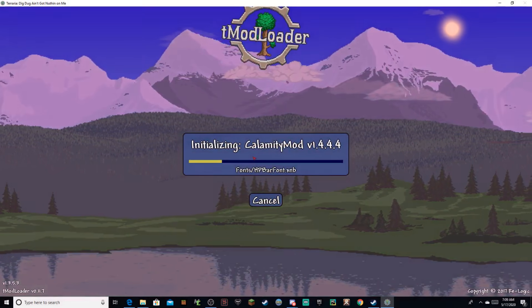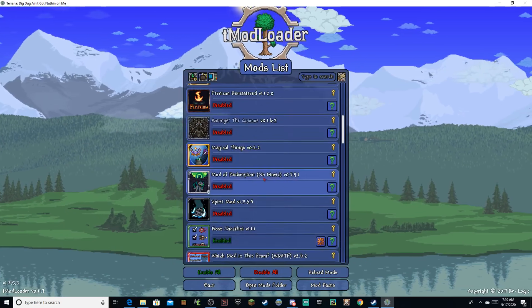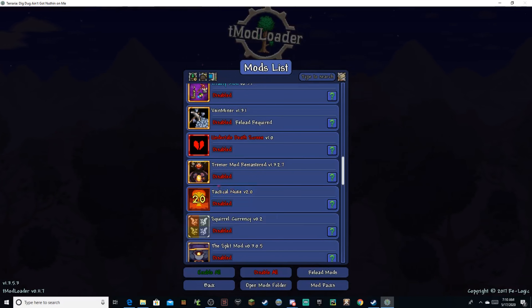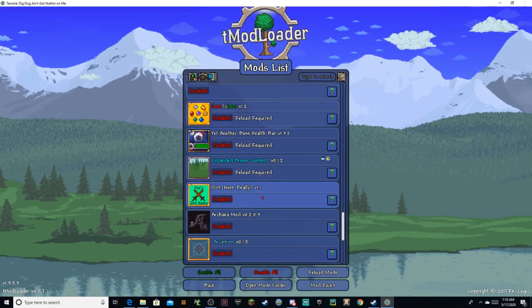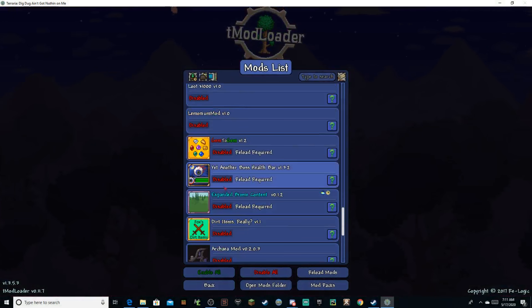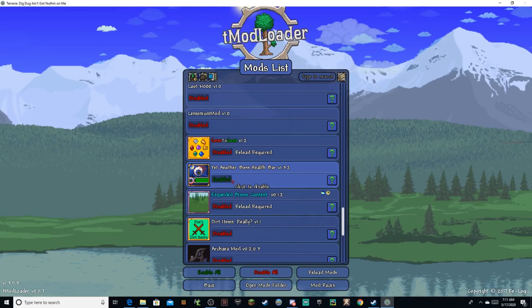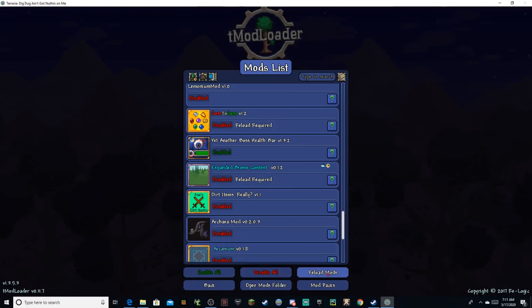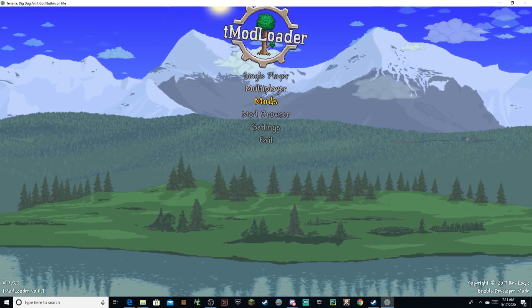Once you're done downloading all your mods, go back to the main menu and then go into the Mods section, and this will show you everything that you have downloaded. What we want to do is Disable All first — because I was playing with some mods earlier before 1.4 released and it still has all those. But if we just look around, eventually we will find that Vanity Mod that we downloaded. Once you have all the mods you want enabled, you have to go down and click Reload Mods, and that will make sure that the game knows which mods you currently have enabled and disabled.